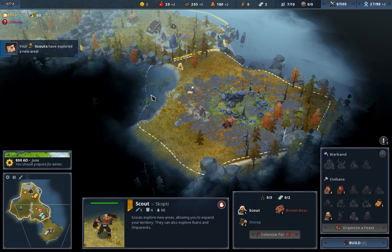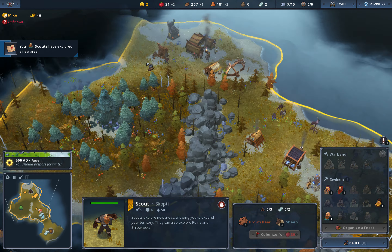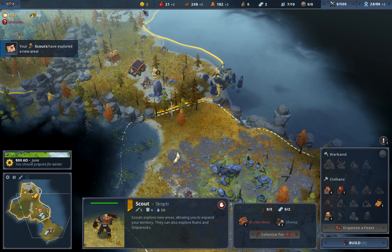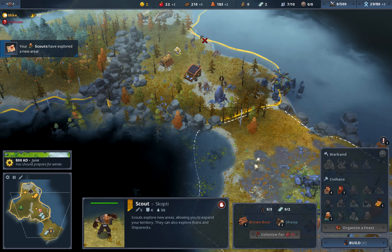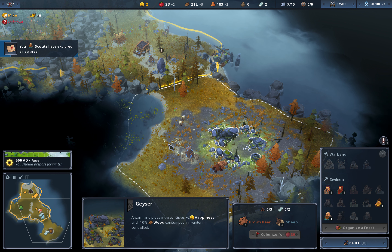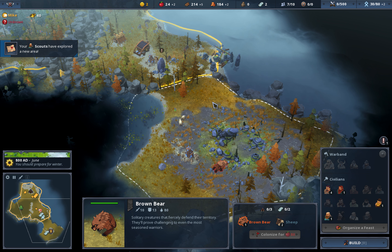We got some happiness here, and with this clan it is also important to keep up your happiness so you can get many villagers. You need a lot of villagers to gather food. We also have two sheep in here, so let's get our hero and maybe kill that bear.